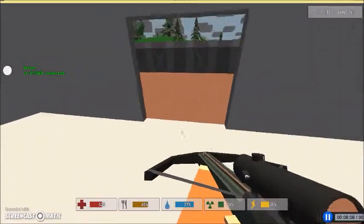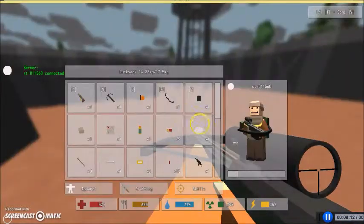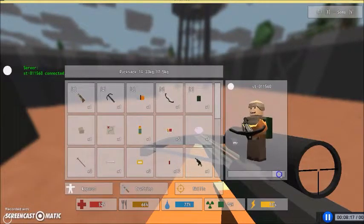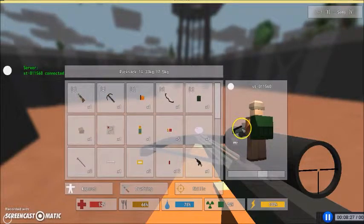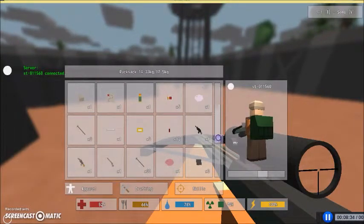More advice: get a rucksack. It's the largest backpack in the game. Either get that or a coyote pack. The rucksack allows you to have an extra column in your inventory. With a coyote pack you don't have that extra column — you still have all the rows, but you only have four columns instead of five.